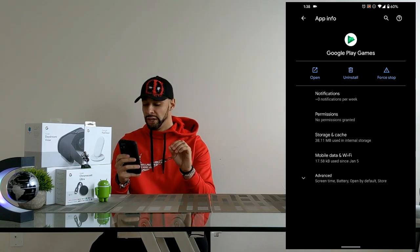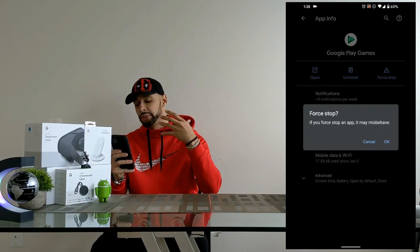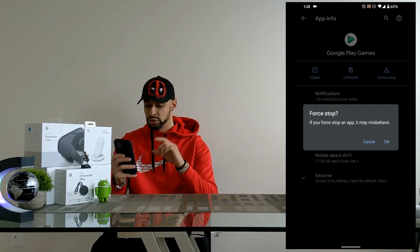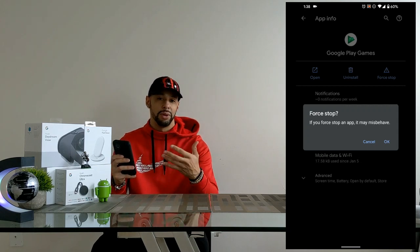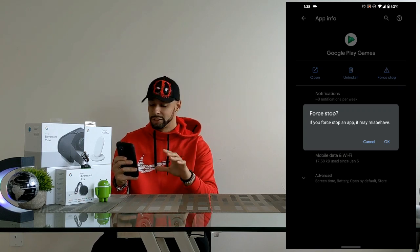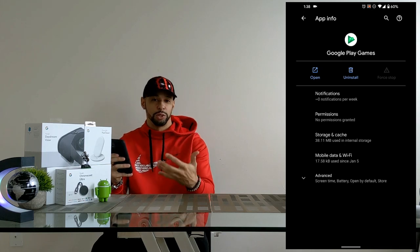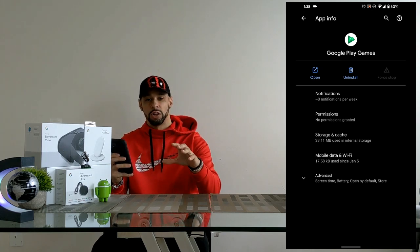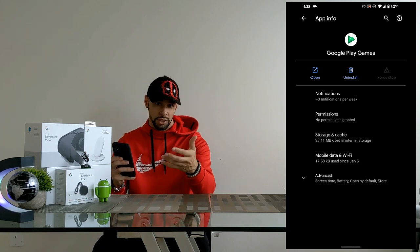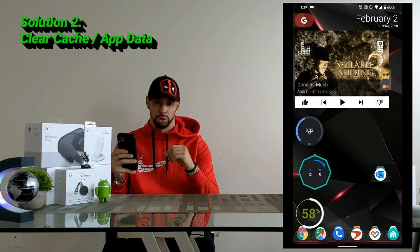You'll see three options marked in blue — go ahead and click Force Stop. This brings up a dialog box asking if you want to force stop the app, warning that it may misbehave. Basically this is like shutting it down so you can restart it, so hit OK. After you've done this, try some of your Google Play Games, see if you can log in, and check whether you still get that notification to update Google Play Services.